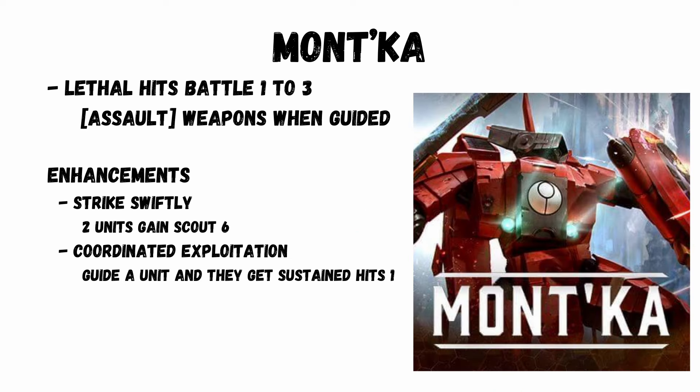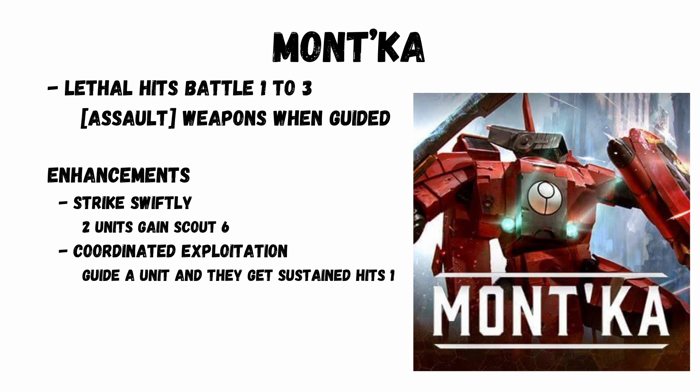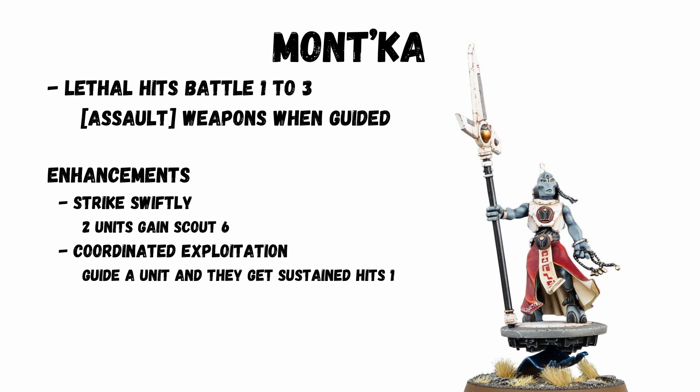Mont'ka — my previous favourite way to play. For battle rounds 1 to 3 all weapons gain Lethal Hits, and while a unit is guided, weapons also gain Assault. The reason I loved this before is how mobile it made the army with that Assault keyword. There are two good enhancements: Strike Swiftly — two units within 6 inches gain Scout 6 — and Coordinated Exploitation — guide a unit and they get Sustained Hits 1.